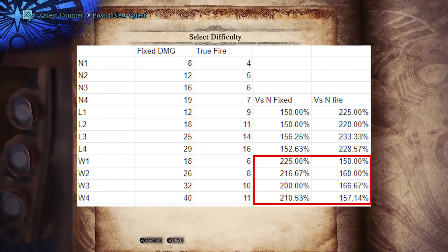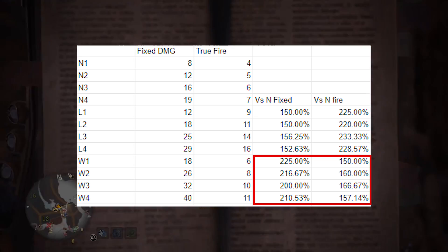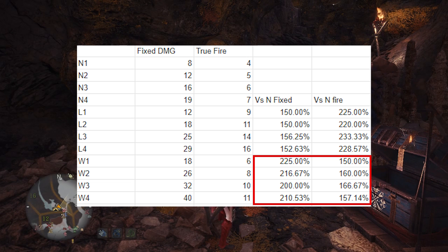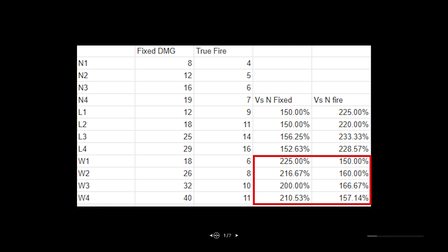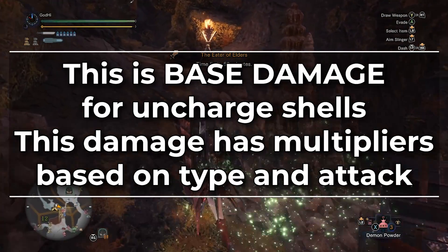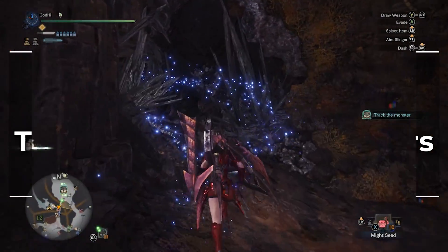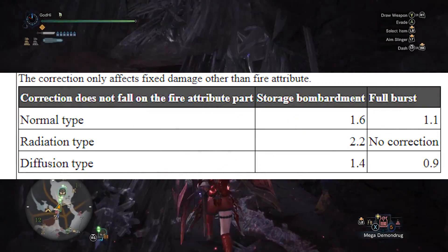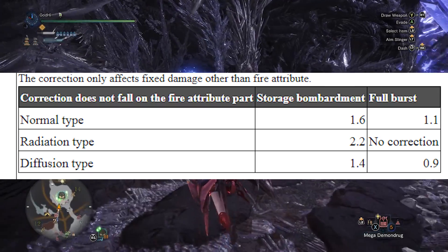For the fixed damage, it varies anywhere from 2 to 2.25 times for Wide vs Normal, but the difference is only about 1 to 3 damage depending on attack — so it's entirely possible there's just some rounding fuckery and it's supposed to be exactly 2 times the damage for Wide. This is the base damage, which is then multiplied by a different multiplier for each shelling type depending on which attack you use. We'll discuss more details on these numbers for each shelling type when we actually cover them.